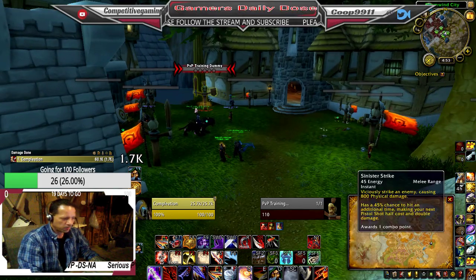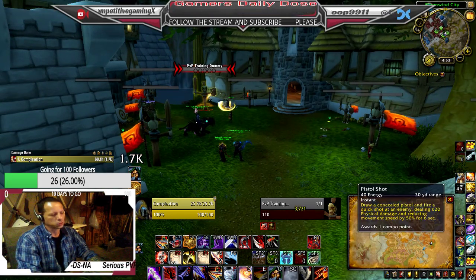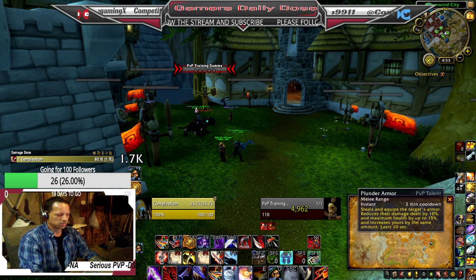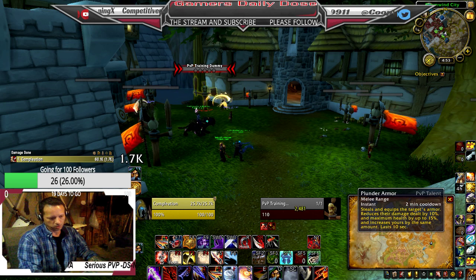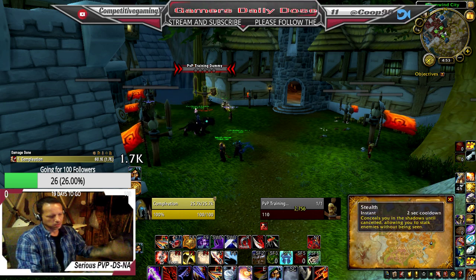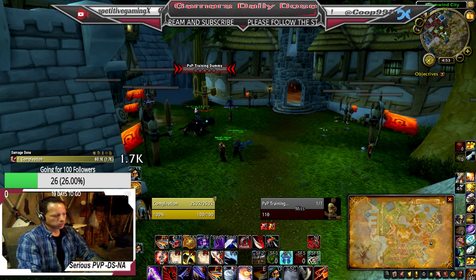For rotation: Sinister Strike is on key 1, Pistol Shot on 2, Between the Eyes on 3, Dispatch on 4, Killing Spree on 5. On my F keys I have Plunder Armor bound, Adrenaline Rush on Q, Slice and Dice on E. Those are my main attacks.